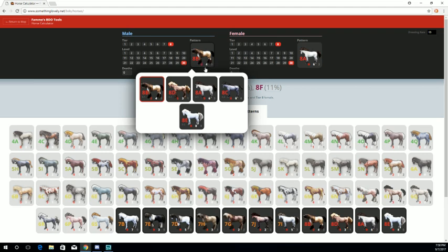You'll see that 8B has 2 red, 4 white, and 3 black, whereas tier 8A has 0 red, 6 white, and 3 black.